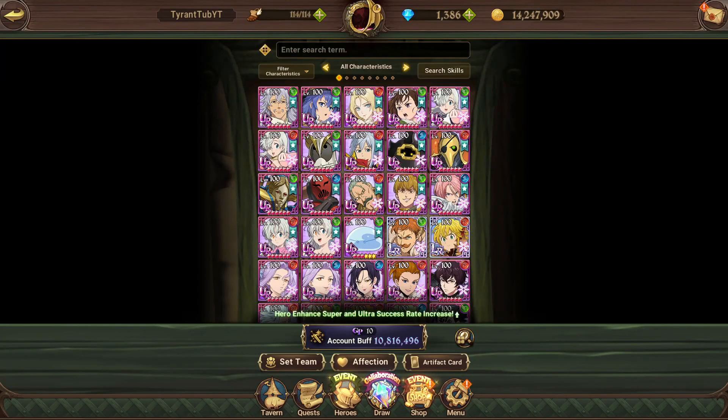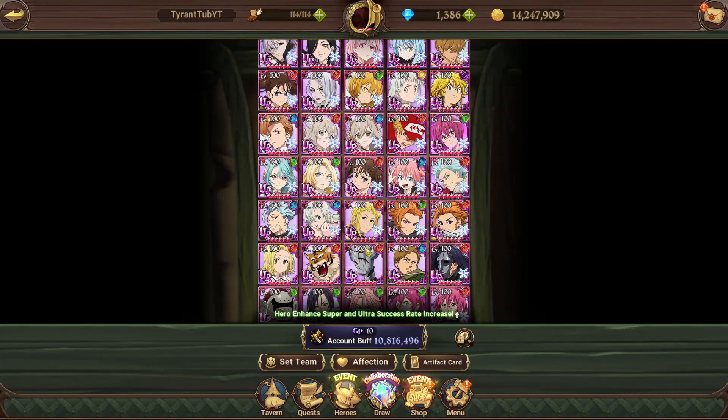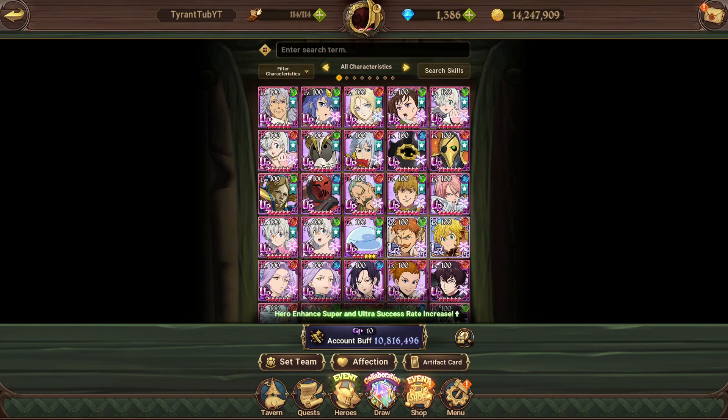Hello everyone. Today's video we're going to be talking about constellations and how pay-to-win they are. This is my box. I've been playing the game for over three years — before the original AOT collab, before the release of the Commandments, before the release of these guys. I remember when Green Escalade was released. That's how long ago.